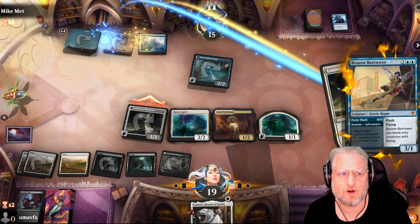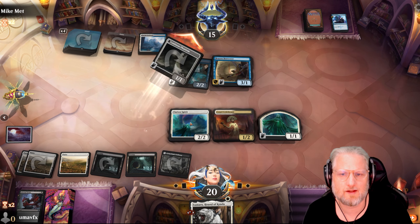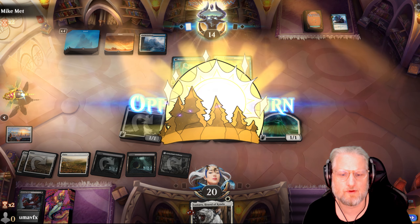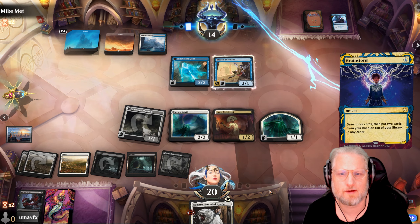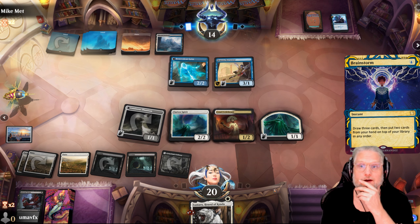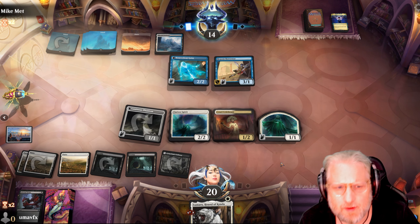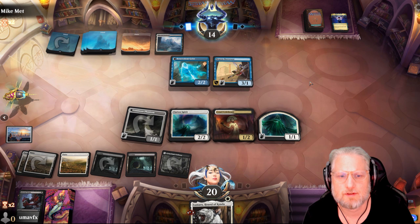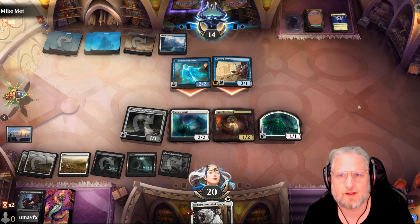Maybe we sit on this just to get another flyer, play double spell and get another spirit from Clarion. Brainstorm is not great for us obviously. He's planning his next couple of draws - we're not bricked by any of these. Oh, is that Epiphany?